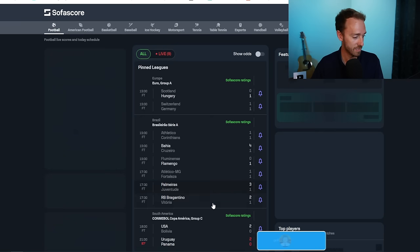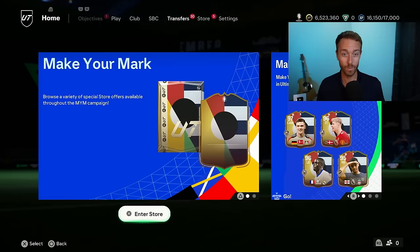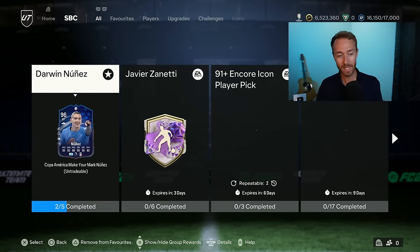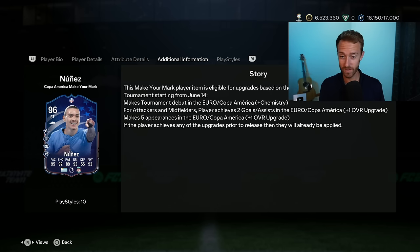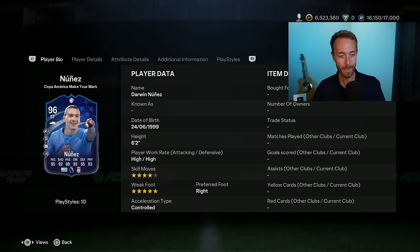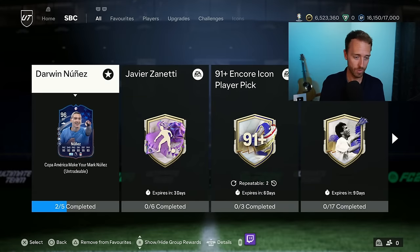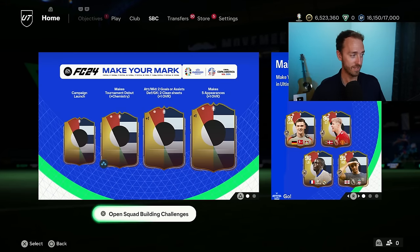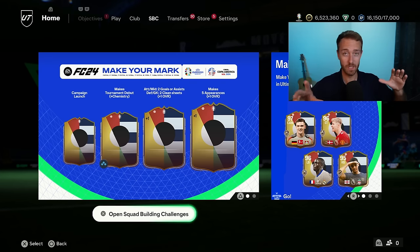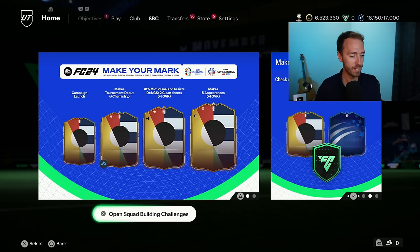As I'm recording, the USA won 2-0 over Bolivia, so Tyler Adams and Balogun should be getting a plus one since they're PTGs. Hopefully those upgrades push out early Monday morning — that's how it worked with the Argentine cards last week. Also, Uruguay won and Darwin Nunez finally scored — I was watching the first half and he kept hitting the post or going wide. But he does get a goal tracking toward the two goals or assists needed for his plus one overall upgrade, which is great for those who did his SBC.